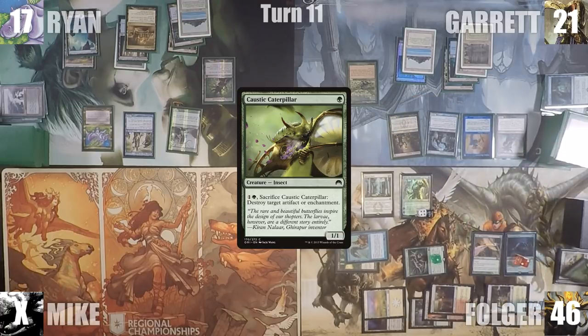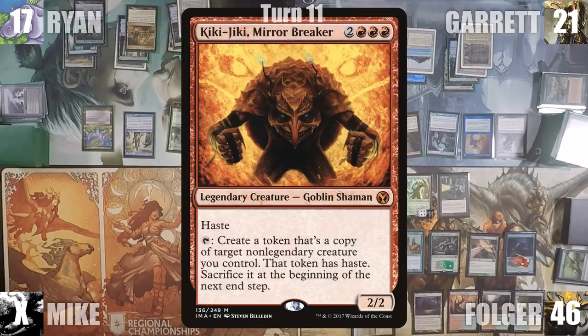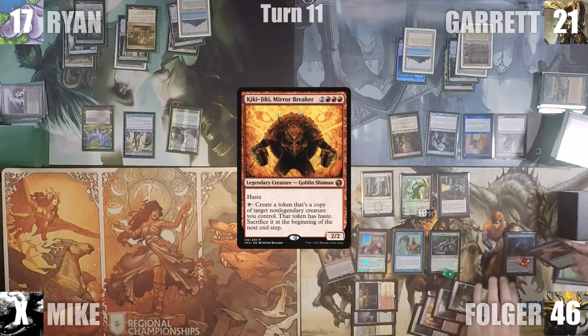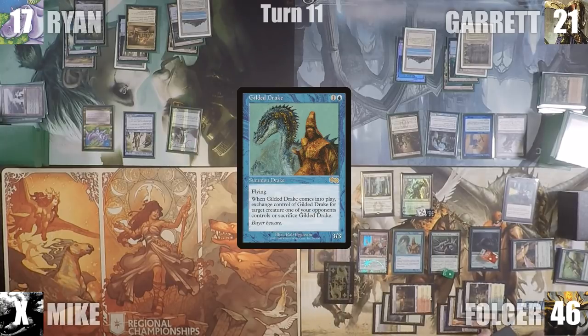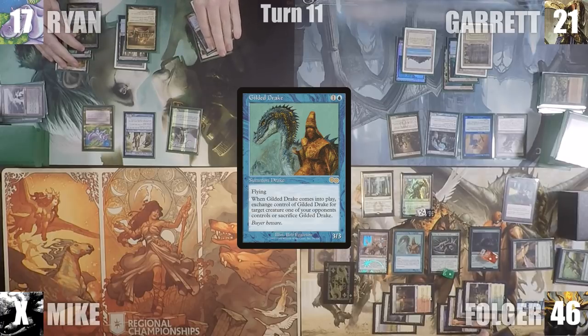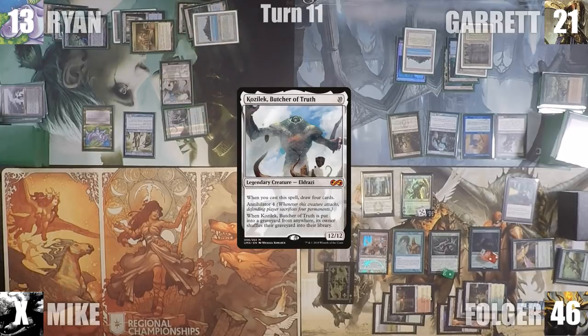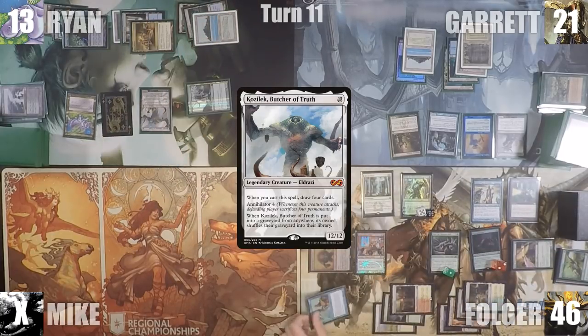Folger starts off his turn by casting Imperial Recruiter, which resolves and lets him search up Kiki-Jiki, Mirror Breaker. He casts Kiki-Jiki, activates Karn animating Null Rod, then activates Kiki-Jiki targeting Gilded Drake. Gilded Drake enters and its trigger goes onto the stack, targeting Ryan's Teferi. With the trigger on the stack, Ryan decides the beatdown plan seems to be his only way out — he taps his lands paying 4 life and flashes in Kozilek, Butcher of Truth. Everyone goes crazy, and Ryan draws 4 cards off Kozilek's cast trigger. The Gilded Drake trigger resolves and exchanges Teferi. Truly stunned, Folger takes a moment and decides to attack Garrett with his Gilded Drake before passing the turn to Ryan.